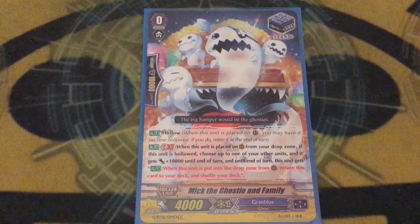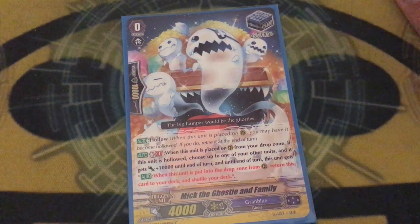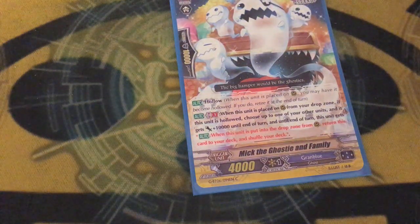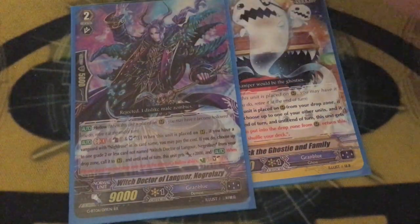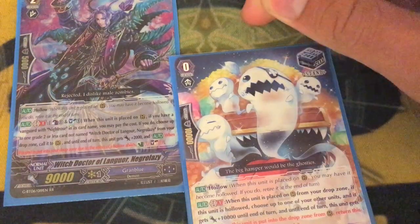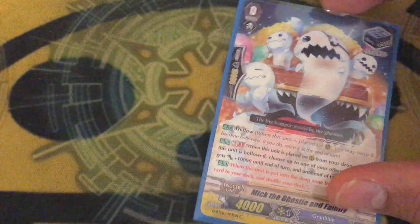Trigger lineup: we're running one copy of Mick the Ghostie and Family because it's limited, so we're only running it at one. When it's called to rear guard from drop, if you hollow it, you can choose a unit and it gets 10k. When it's put into the drop zone from rear — by hollow or not — you put it into the deck and shuffle, so you can't keep spamming 10ks. You run this in tandem with Negra Lazy: call Negra Lazy, use the G guard to kill Lazy, use Night Rose's GB2 to call Lazy back, use Lazy's skill to call Mick, and since Mick is called, you give your Vanguard 10k — because it's a unit, not rearguard — so you can have your Night Rose Vanguard be a 21k base on your opponent's turn. That's why this card is being limited, because it's just really good.